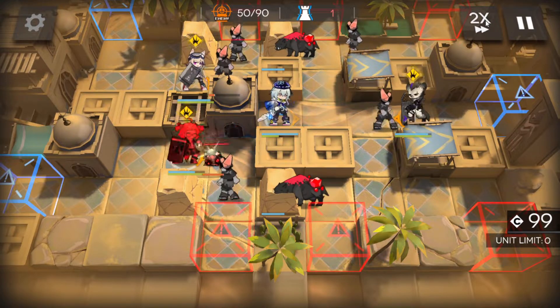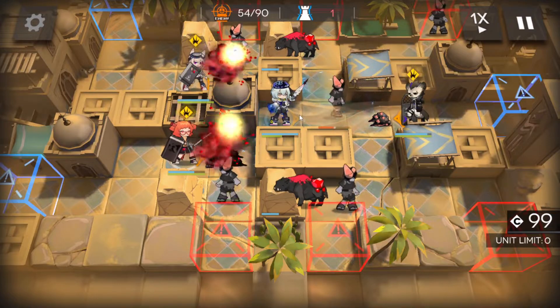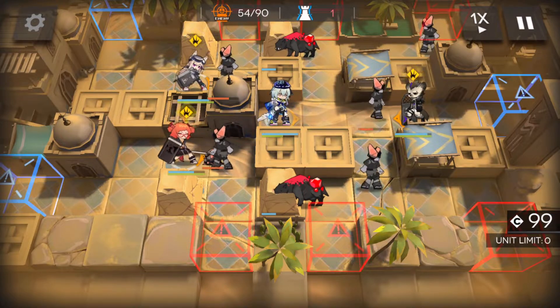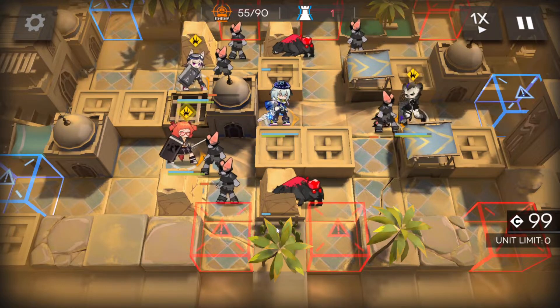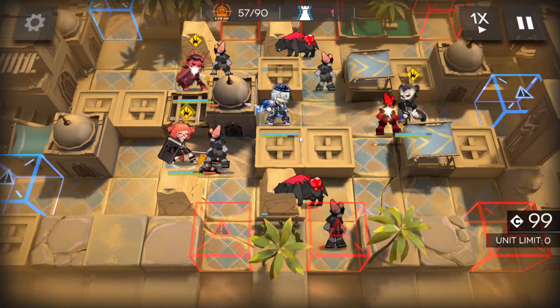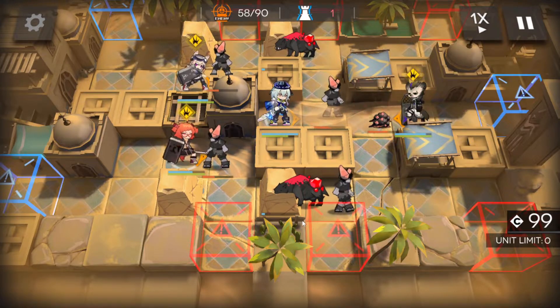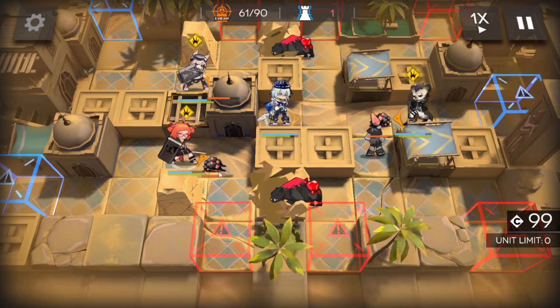What we're gonna do now is we're just gonna let everything go and use Mizuki's skill sort of as soon as it's good to go. There's not gonna be a hell of a lot in it, but we will get an indication — you'll see when to use it in a minute.